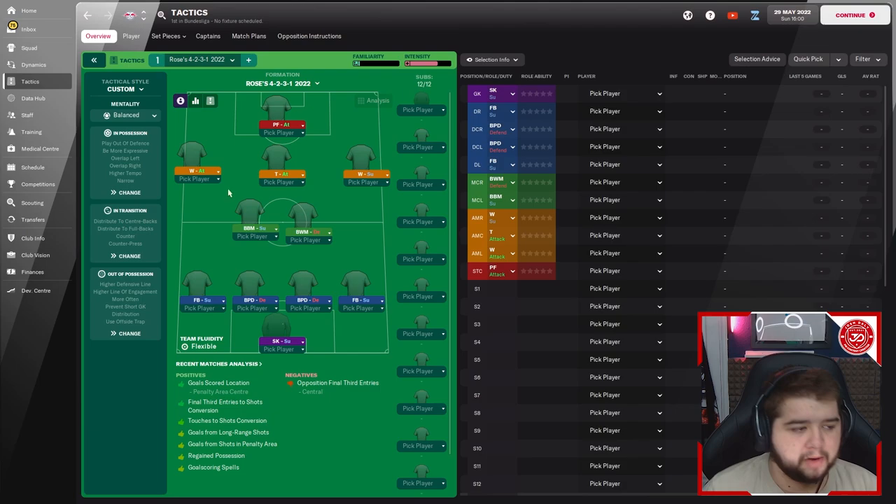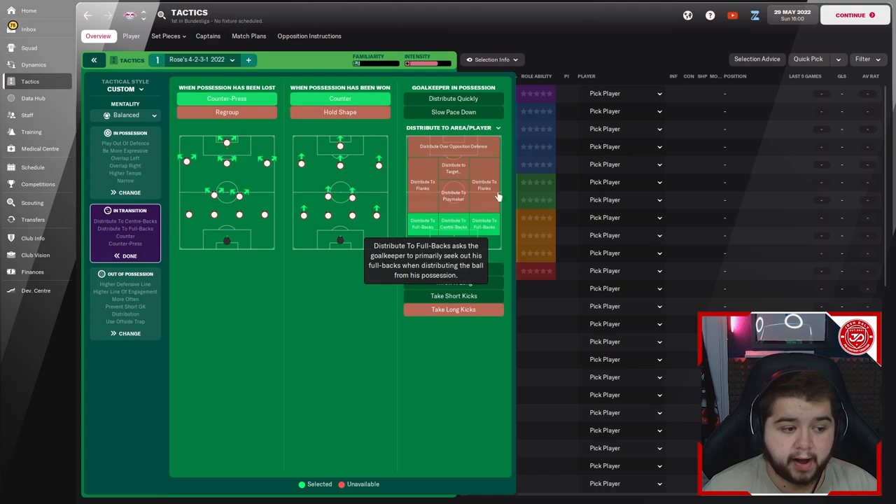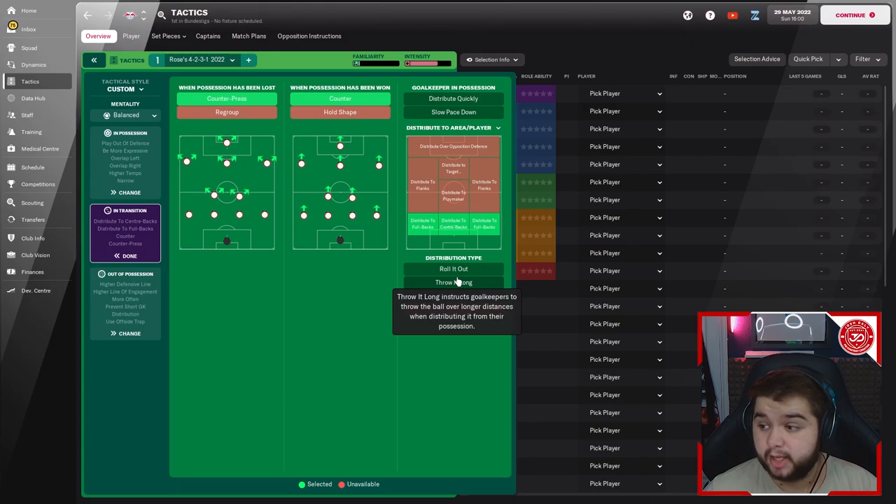This is the 4-2-3-1. In possession: mentality is balanced, width is narrow, play out of defence on, overlap left and right, higher tempo, standard pass and directness, mixed crosses, and be more expressive on creative freedom. In transition: counter press, counter, distribute to centre backs and full backs. For goalkeeper distribution, leave it as is so the keeper makes his own decision — the only thing I wouldn't recommend is rolling it out, as I've seen too many mistakes with that.